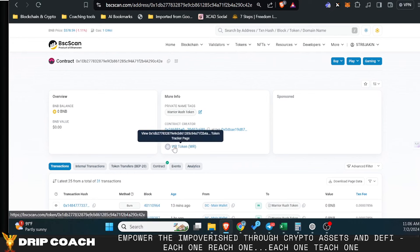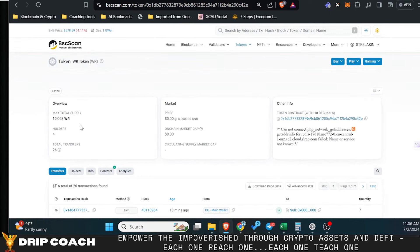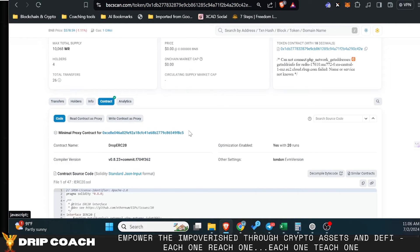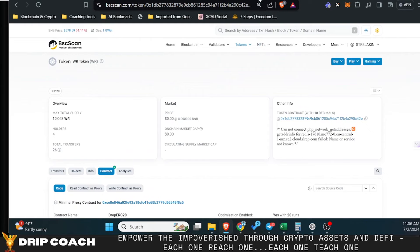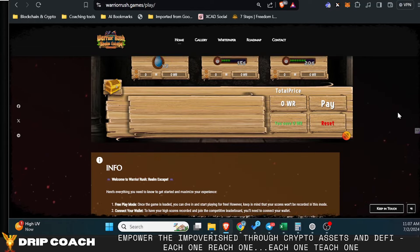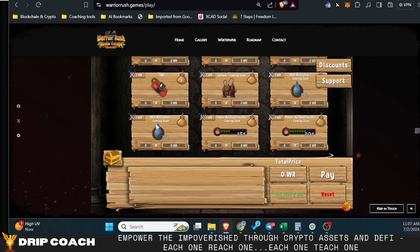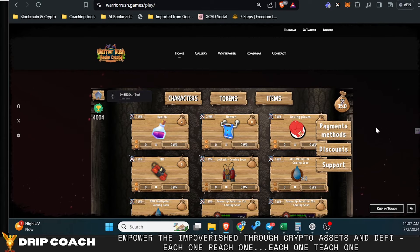I don't know what the total token supply is, but the current supply is 10,068. I'm not looking deeply into the contract — I just want you to be familiar and test it out. One more thing: discounts. If you buy 10 items or more, you'll get a discount on your purchase saving some Warrior Rush tokens. New power-ups and content are coming, and some items aren't here yet. Shout out to the team for putting this together — the fact that they already have two other games slotted and the Warrior Rush token will be used throughout the ecosystem is impressive.